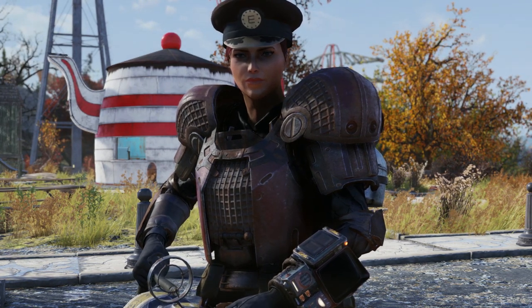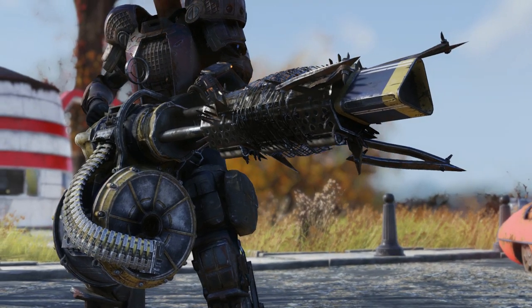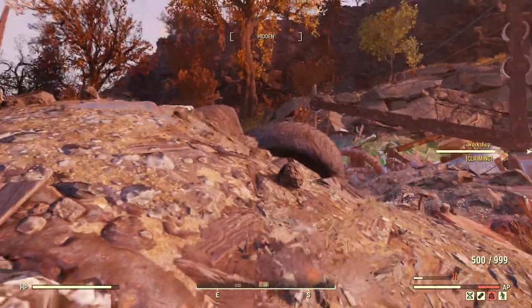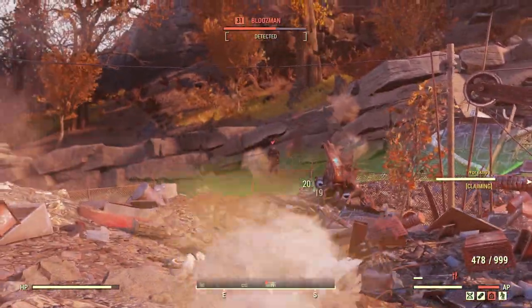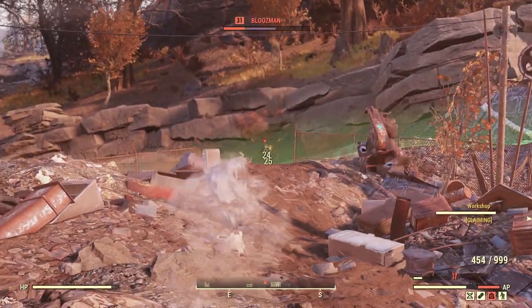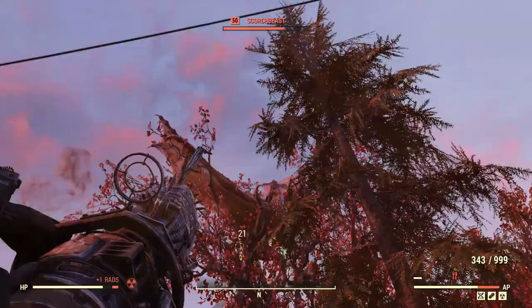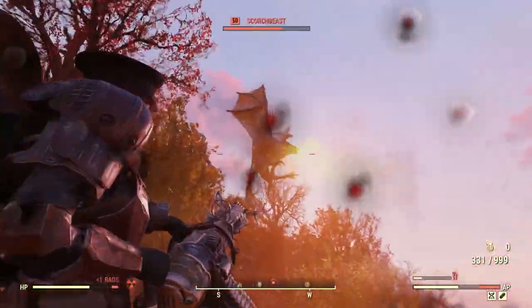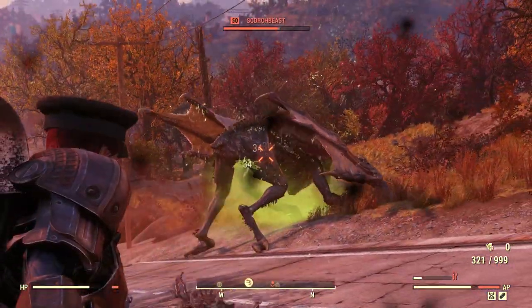Welcome back to some Fallout 76 camp building. It's been a while since we've done a build video on the channel. Recently we concluded the nuclear winter season of DLC, and Project Cleanup Appalachia is in full swing — we've already killed 300,000 scorch beasts and gotten some cool rewards, with upcoming challenges including a Halloween event which is going to be very exciting.